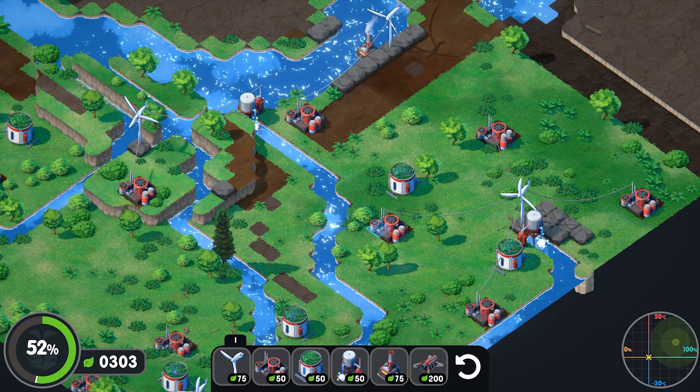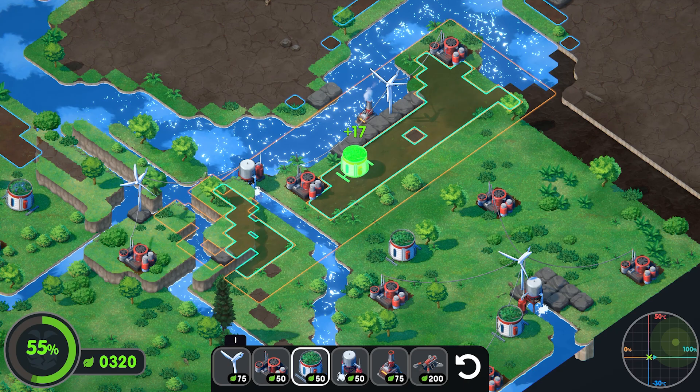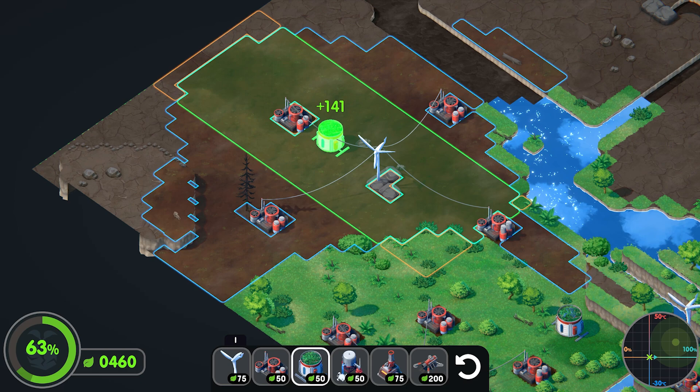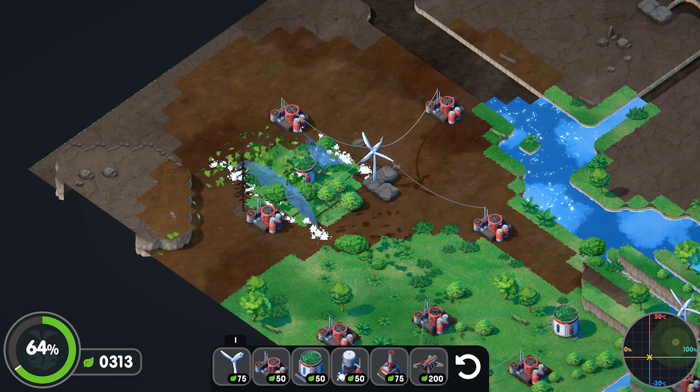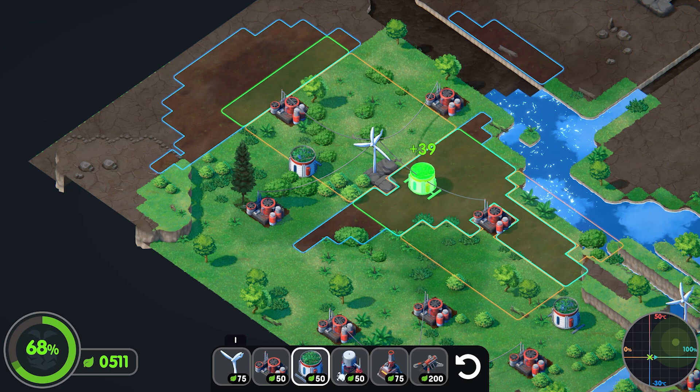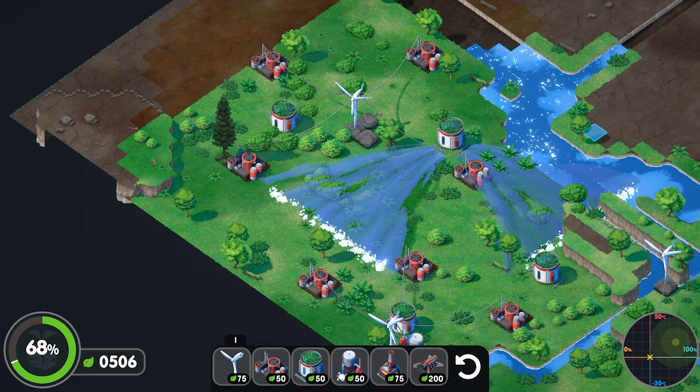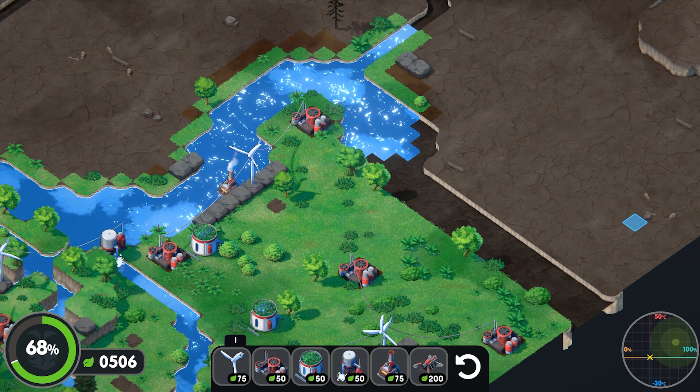Now we're almost halfway through making all the greenery — and this is not all there is to the game. There's way more you can do: you can make a forest, a meadow — it's really in-depth, way more than I expected. I'm just trying to get some money so I can start irrigating more areas. Let's put another irrigator down here — need the power, there you go.